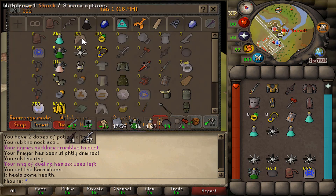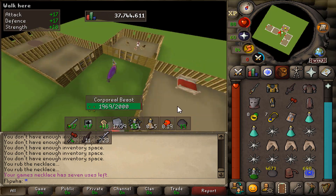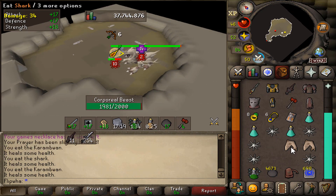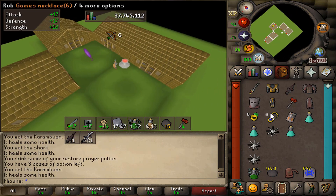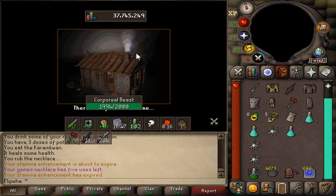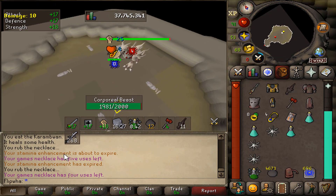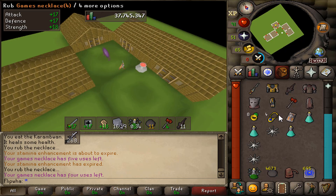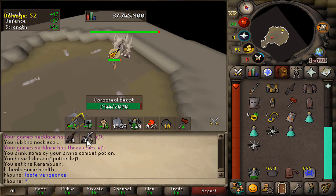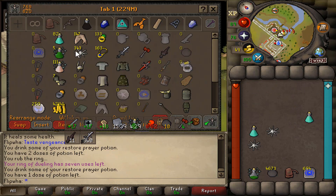You also want to have the teleport tab thing set up in your house so you can use the jewellery ring inside your house to get to the bank. I don't have that set up on this med level character so I'm just using a jewellery ring and games necklace to do the teleports and also house tabs. We're so close - nearly got 300 damage with the BGS. Once you get this down, you can get kills under 10 minutes easily using this method.